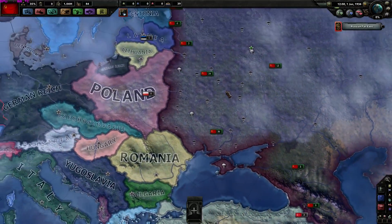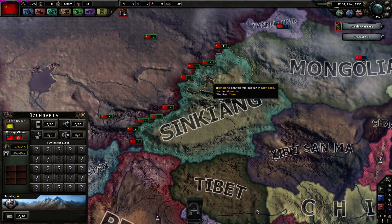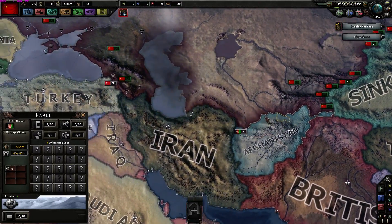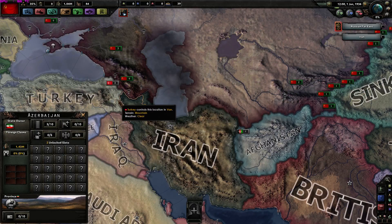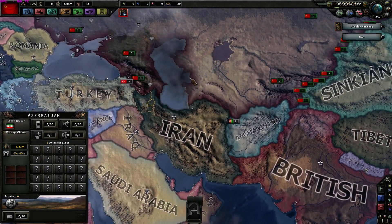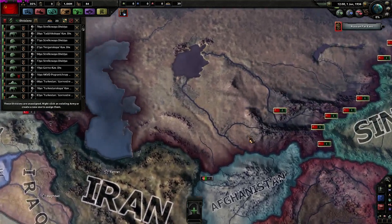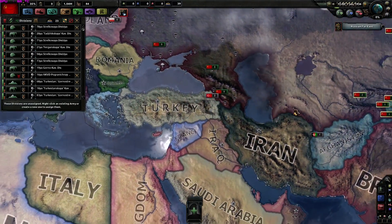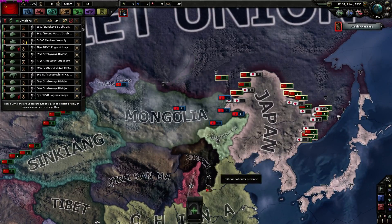Let's stock up on tank divisions and create new front lines. I don't need a front line against Xinjiang, not against Afghanistan and not against Iran either - they are not going to join the Axis. Perhaps against Turkey - you know what, I'll just keep those troops there just in case, you never know. We will need the front line against Japan, that's for sure.